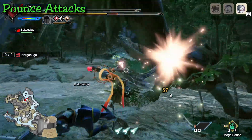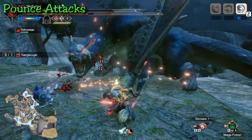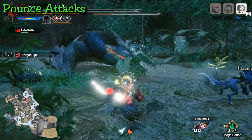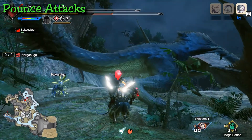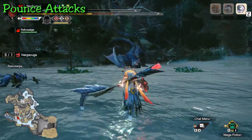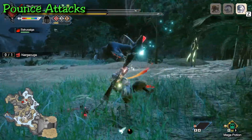One more thing to note: if he's really close to you before any pounce attack — like after repositioning — you can actually roll under Nargacuga as he jumps. There's something with the hitboxes here, but it works. Roll right under his wing as long as you time it while he's airborne and not taking off or just landing.